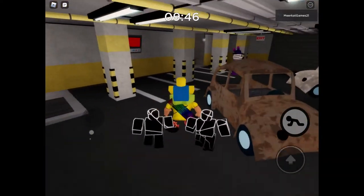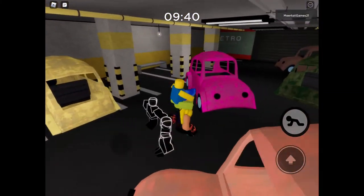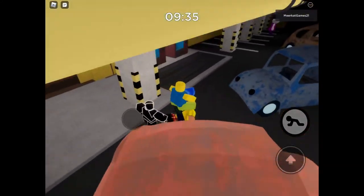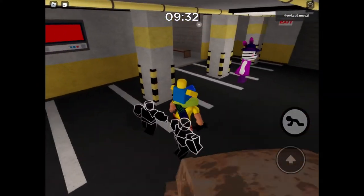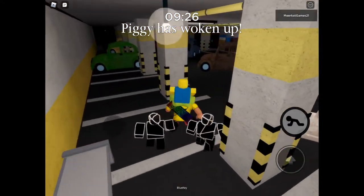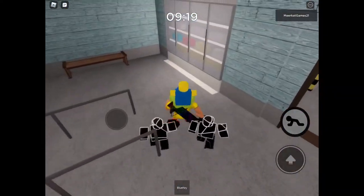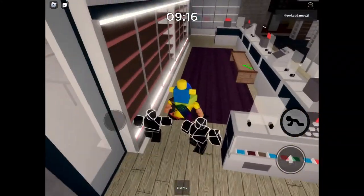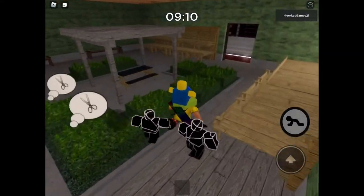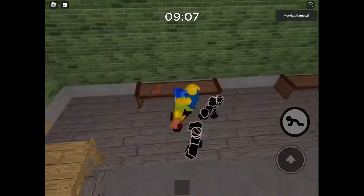Okay, where is the blue key? Where is it? Oh my god I can't find the blue key. Wait, that said Metro Station 7. Okay guys, I've got a huge theory — in the Alleys map you can see 'Gallery,' and in this map you can see 'Metro,' so my guess is in every map you'll be able to see a map from Book One. This is a huge theory, guys, and if I'm right you guys send this video to Minitoon and see what he says about it.